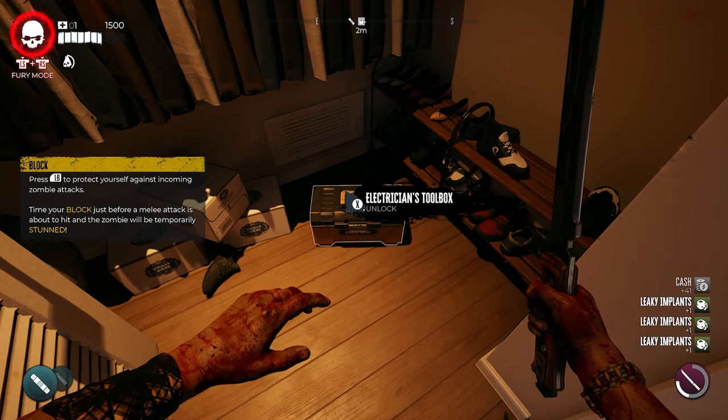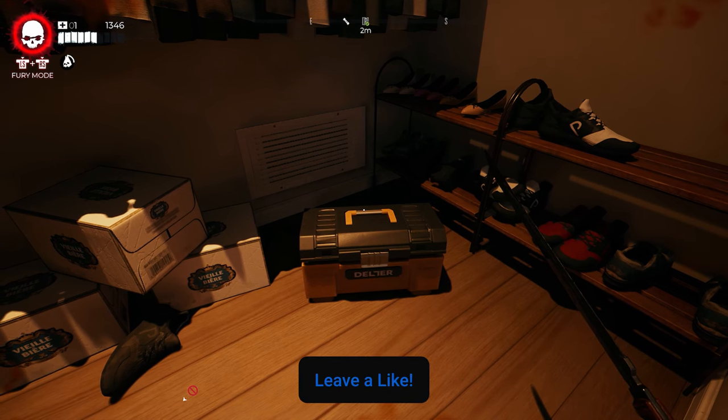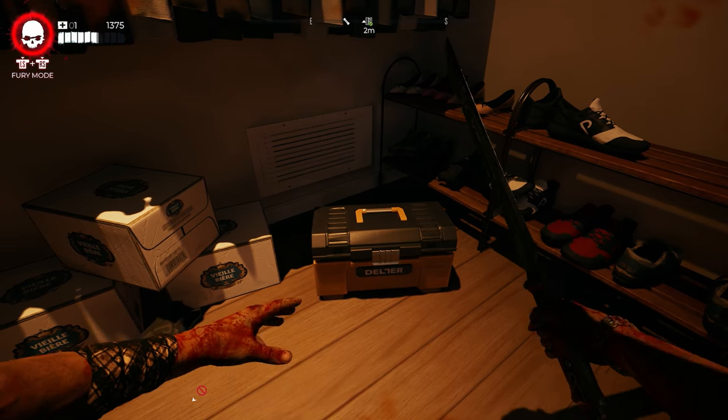So now we can open up the electrician's toolbox, and inside we'll get the superior range mutilator mod. This is how to open the electrician's toolbox here in Ocean Avenue in Dead Island 2. If you guys have any other questions, make sure to leave them down in the comment section below, and we'll see you guys in the next video.